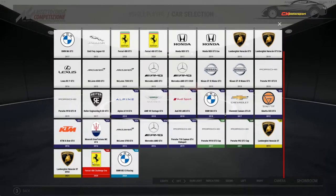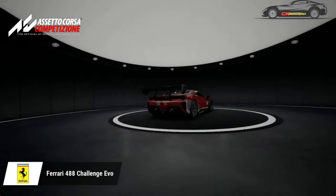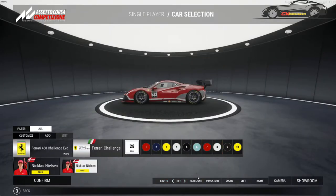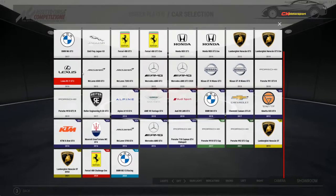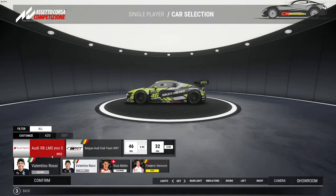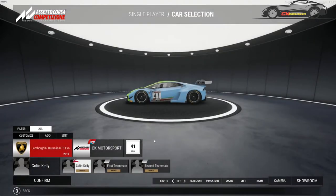The Ferrari Challenger 488 Challenge Evo - a really nice looking car. Let's go back. I'll have to keep coming in and out. Audi R8 LMS Evo - is that the new one? Yeah, 2022. So we've got that.